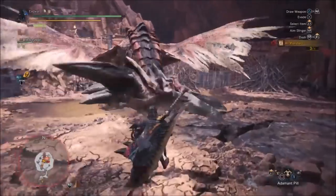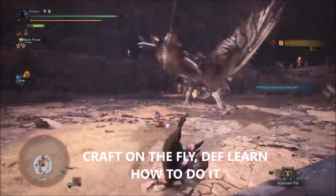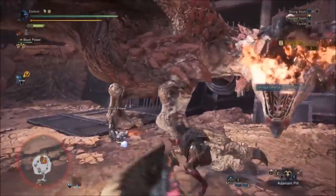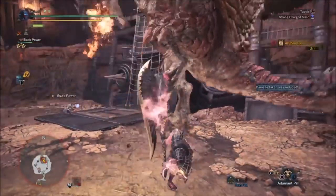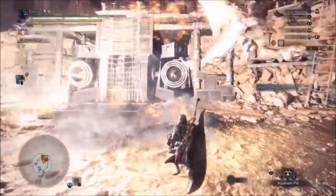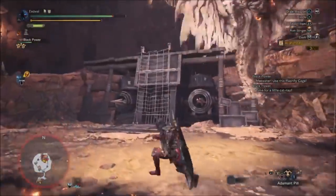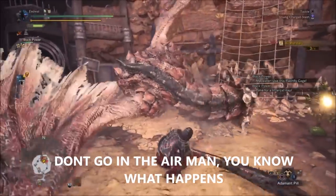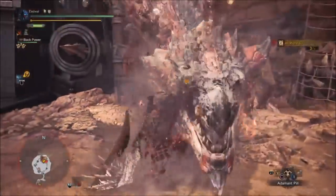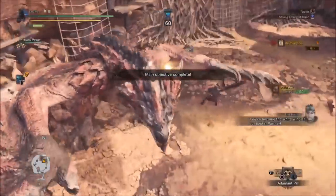One of the best skills you can have is crafting on the fly — actually making flash bombs and not accidentally sharpening, and not getting hit by tails while doing it. We did so much damage earlier. Sorry Rathalos — you knew it would happen if you went in the air. You will have to suffer for your mistakes. That looked like it hurt. I'm pretty sure he's going to die. And boom goes the dynamite.